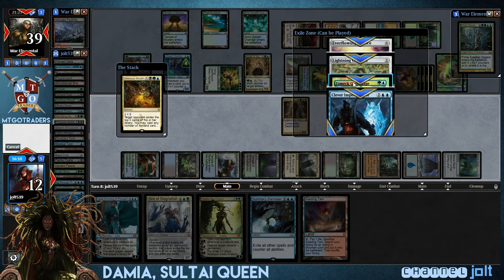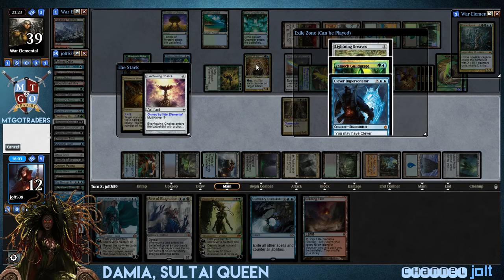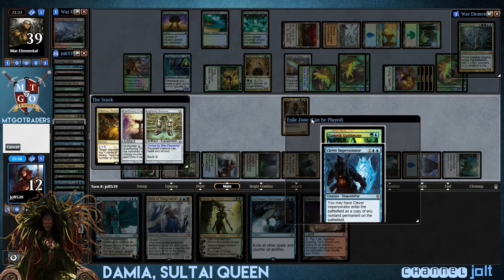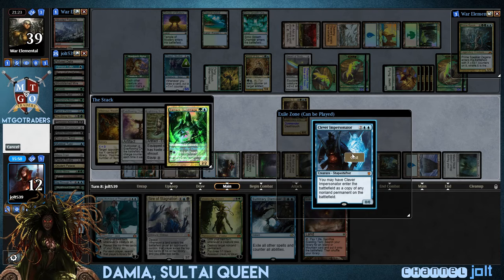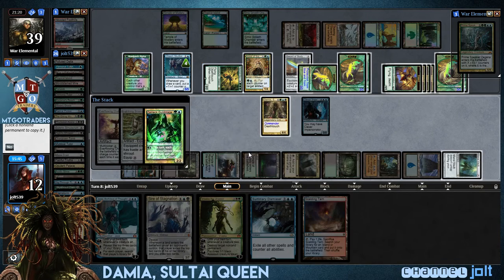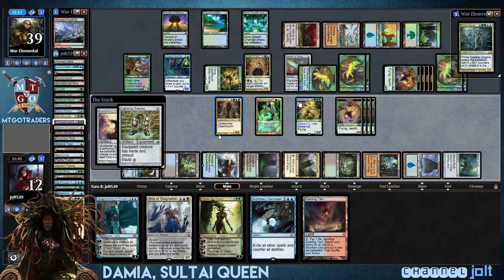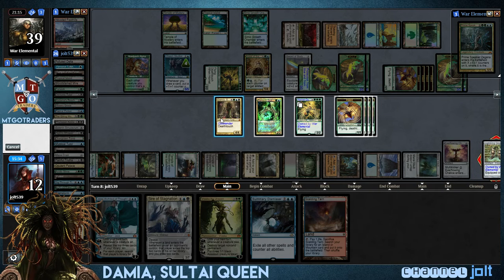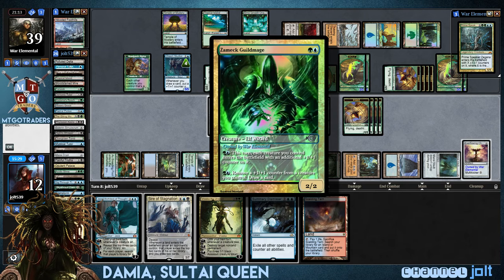Okay, okay. So we've got a little... yeah. We've got Everflow and Chalice. We don't have any kickers to cast this, we'll just go and cast it — why not? Let's get down Lightning Greaves. I'm trying to figure out if there's any way... Clever Impostor can be a copy of the Hornet Queen. Is that what we want to do? Yeah. Alright, so we're going to have Clever Impostor come in as a copy of Hornet Queen, so we're going to get into a bunch of 1/1s right there. Get down Lightning Greaves, which we can stick on Damia. So we've got the Guild Mage over here.